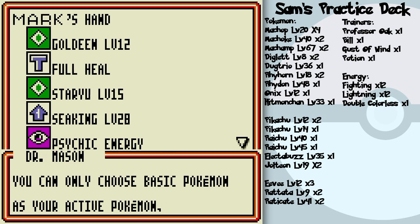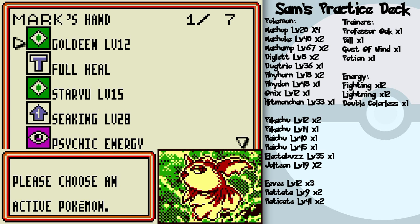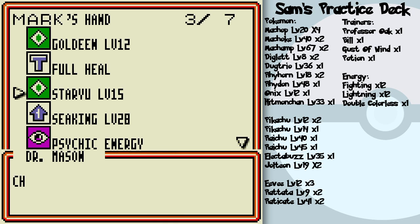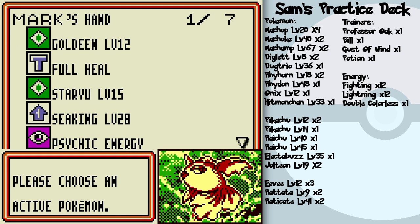I can only choose basic Pokemon — so Goldeen or Staryu? See those green squares with the white diamond ovals in the center? Those are all basic Pokemon cards, indicated by that symbol — it's a quick way to tell which is which. For the practice duel, choose Goldeen. I tried choosing Staryu instead but got told off, so Goldeen it is!